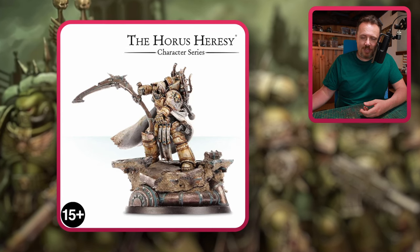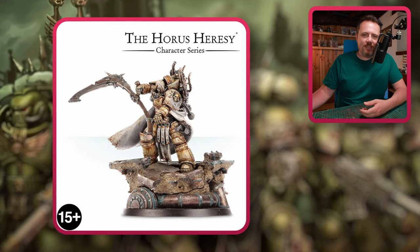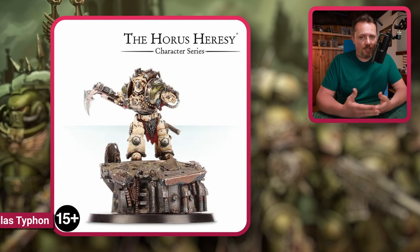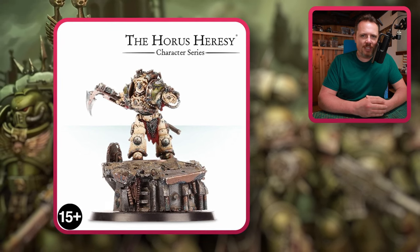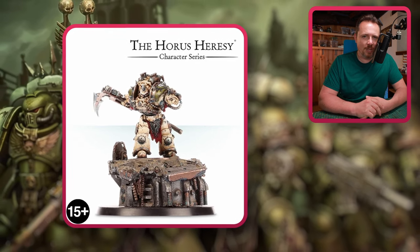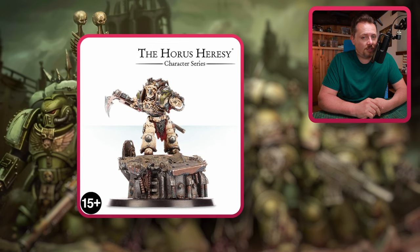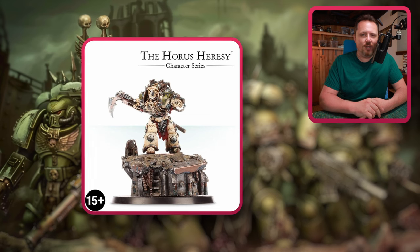You could also use him as a Lord of Contagion, or maybe a Typhus proxy — though I kind of like the Typhus model as it is. Another one is Typhon, before he became Typhus. Another great character — I love his pose, very dynamic, maybe not really Death Guard's slow creeping advance style, but he looks very brutal. A good reason to buy an amazing model, paint it beautifully, and add it to your army as a Lord of Contagion, a Typhus proxy, or maybe a Terminator Sorcerer. There's quite a few options you can go with the Typhon model.